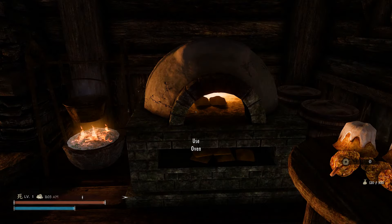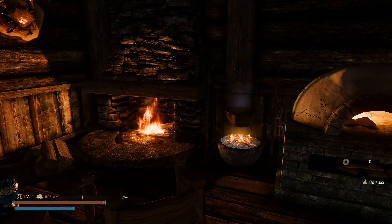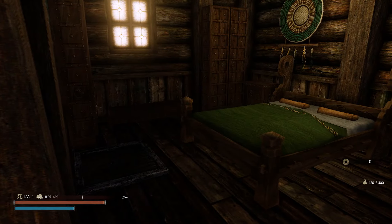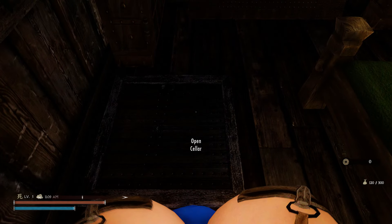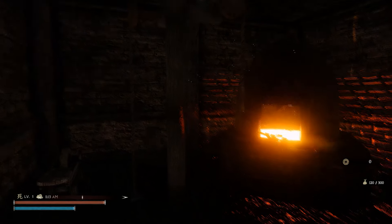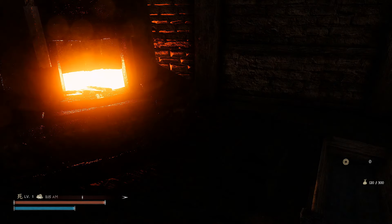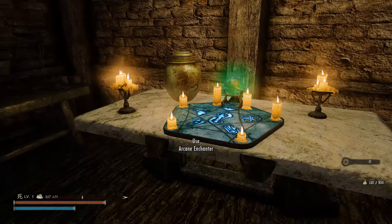Inside we have a Hearthfire oven and some snacks on the table - this is the kitchen as soon as you come in. There's an alchemy station right here and a full-size bed. It's a small, cozy little place. There's also a cellar. Down in the cellar you have a blacksmithing forge, sharpening wheel, armor workbench, enchanting table, and a tanning rack - all your essentials.